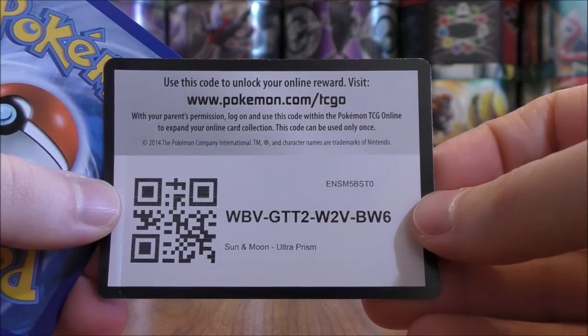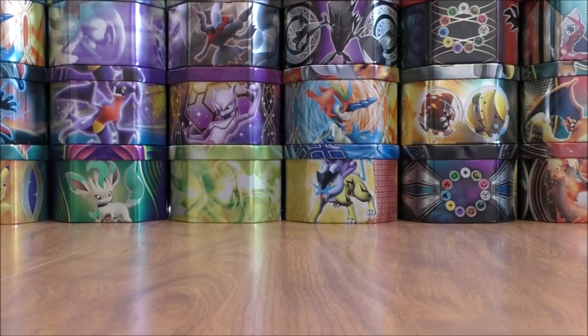Out of these seven packs, would love to pull one or two good cards. White colored code card, TCGO after the Pokemon.com URL. Cynthia Full Art would be the card I'd like to pull most, or one of the two gold colored GX Full Art Secret Rares.